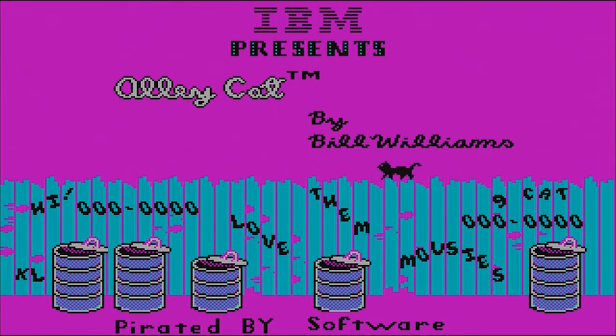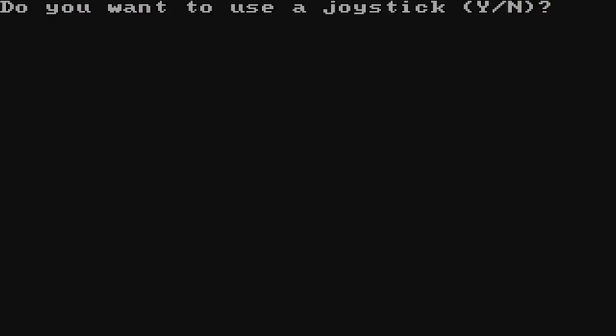CGA also had sort of a red and brown color palette, and on composite monitors it could actually do many more colors. But I feel like most of us who grew up on DOS gaming played a hell of a lot of games with this purple, cyan, blue, and white color palette — which are just the worst colors to put together. But whatever, we were playing games on the computer and we loved it.